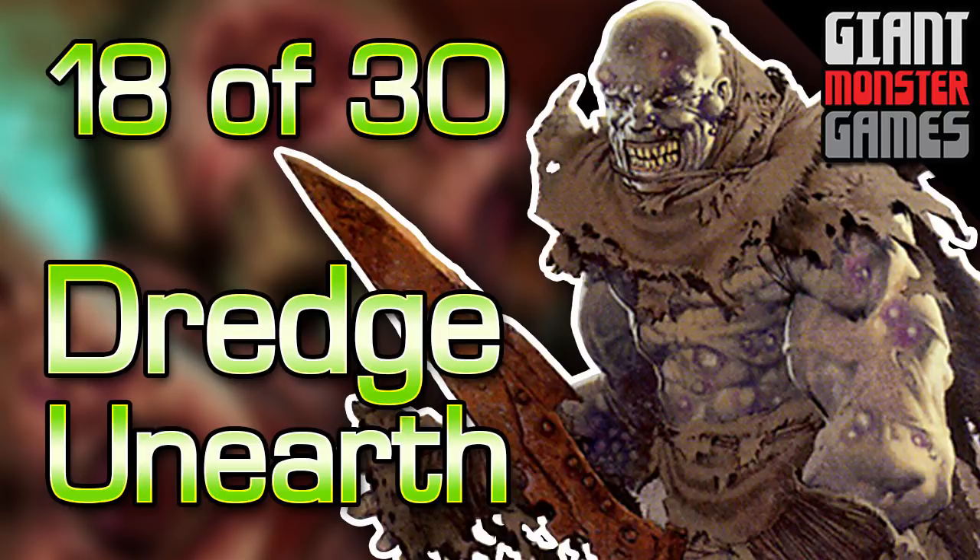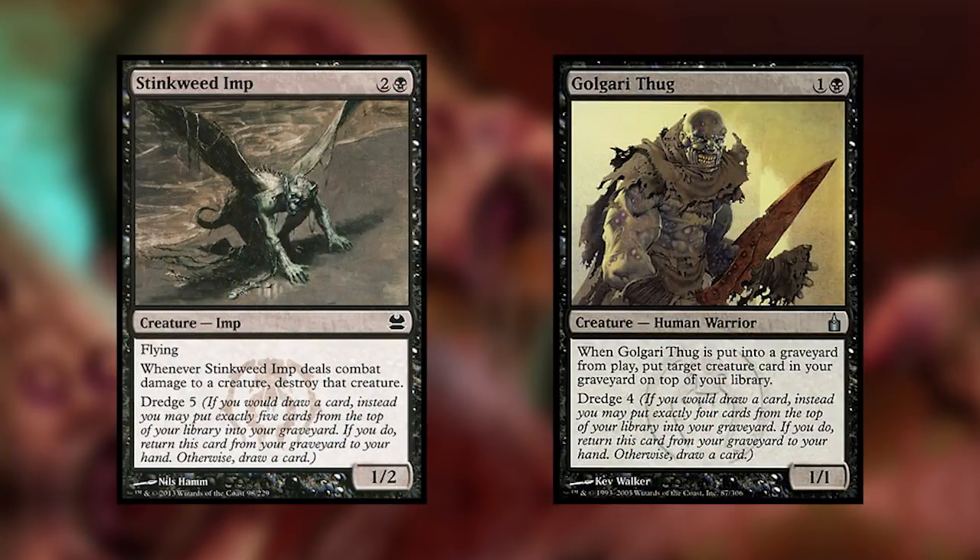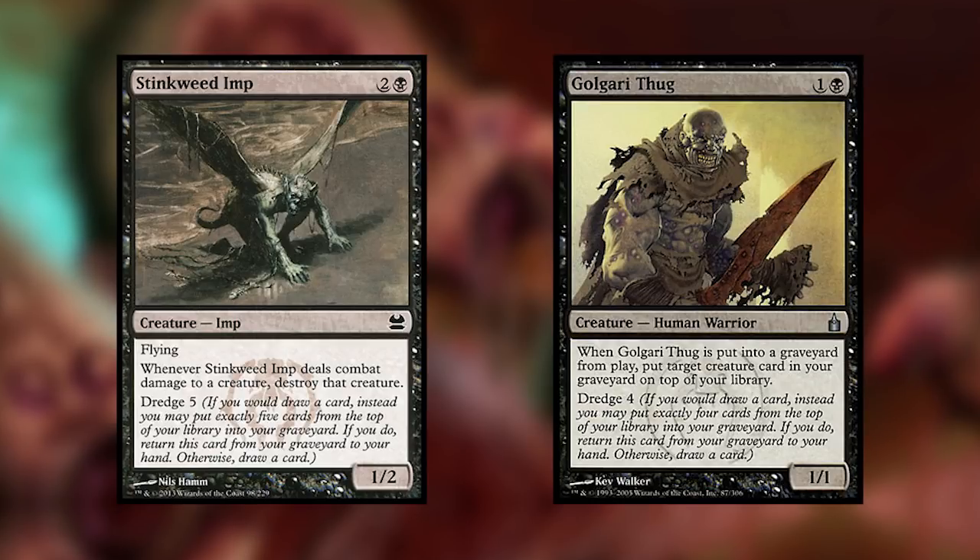Let me explain what it's trying to do. For starters, it is a Dredge deck, so we have cards like Stinkweed Imp and Golgari Thug, which allow us to Dredge cards. Dredge is, whenever this card is in your graveyard, you may instead of drawing normally off the top of your deck, return that card to your hand and then Dredge for whatever number, which means putting that many cards from the top of your library into your graveyard.